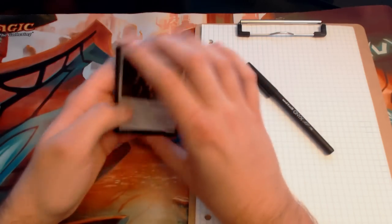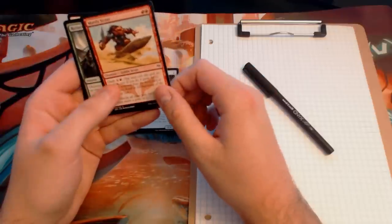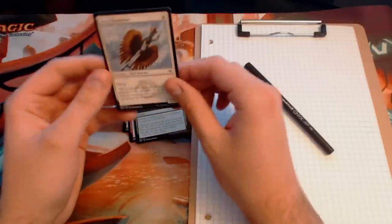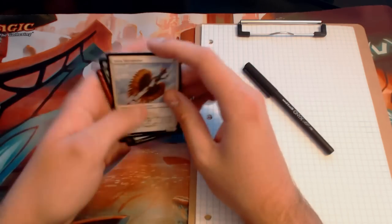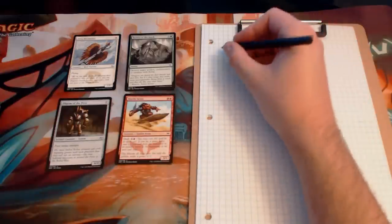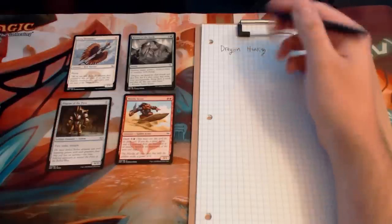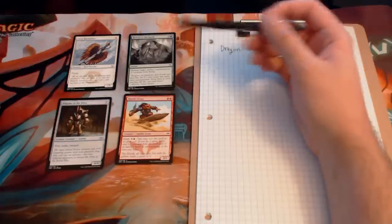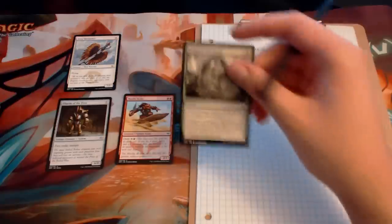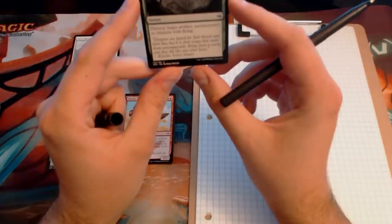The cards I grabbed based on their art are: Pilgrim of the Fires, which is a golem; Mardu Scout, which is a goblin; Return to Earth, which is an instant card depicting dragon hunters; and Avon Skirmisher, which is a bird warrior. Let's lay these out and see what we can come up with. Right away I'm drawn to the idea of dragon hunting. The flavor text on Return to Earth reads — flavor text plays into the lore and overarching story of Magic.